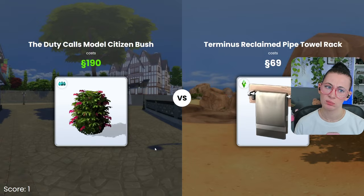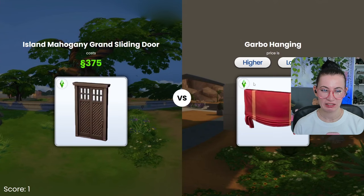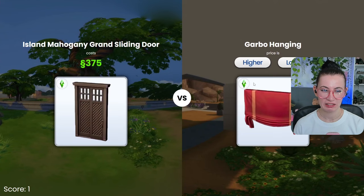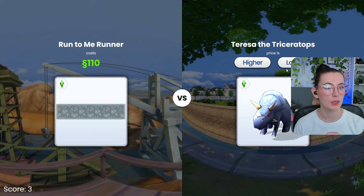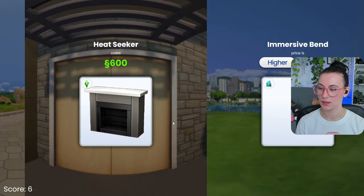This is lower. Lower. Lower. Higher. Higher. Higher. Higher. Lower? Higher — by five simoleons. Oh my goodness. This is lower. I know some of these toys are way more expensive than you would think they are, so that can be deceiving.